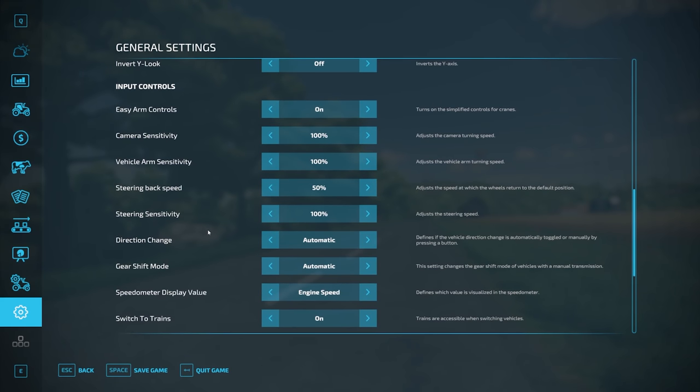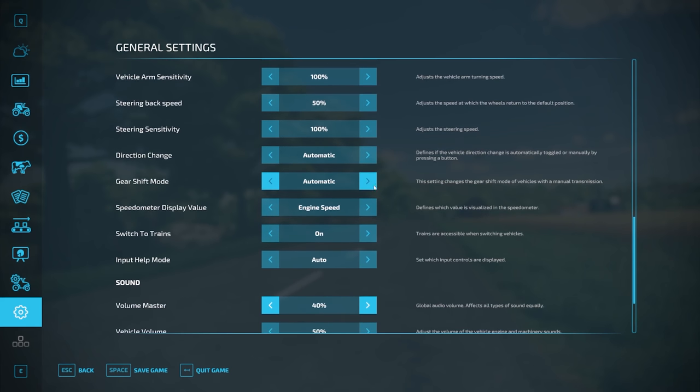And then this is what I wanted to get to — the gearboxes. You can now have a gear shifter: manual, manual with clutch, or automatic. Of course this depends on the machine itself — it has to have a manual transmission if you're driving in manual. I'm going to go with manual for the purpose of this video. You can also have automatic or manual direction change — I'm going to go with automatic as it's just going to be easier.